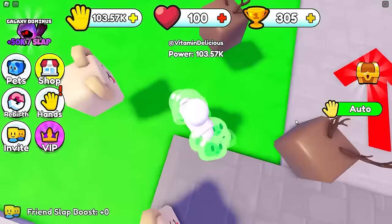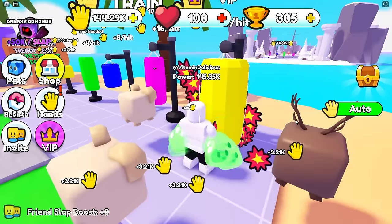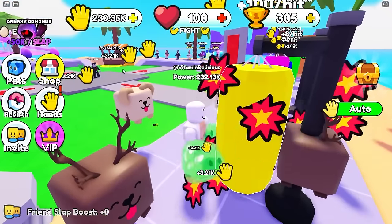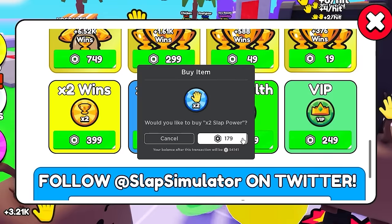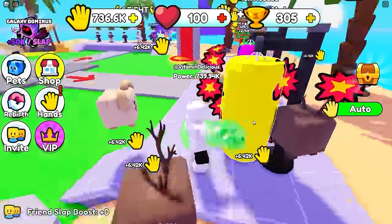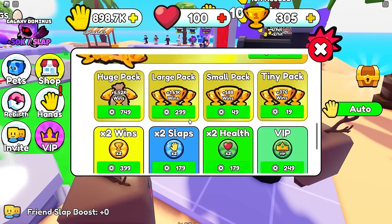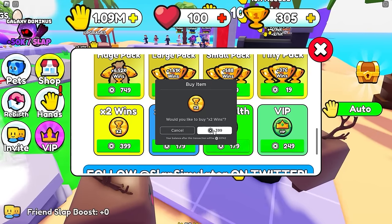These are just acid slimes - I like them, they're really cute. I want to eat them! I'm getting 3,000 power every slap - it's going up so fast. I don't think I need to spend any more Robux. Let's actually buy times two slaps - now I'm getting 6,400 power every slap. I'm almost at 1 million power already!